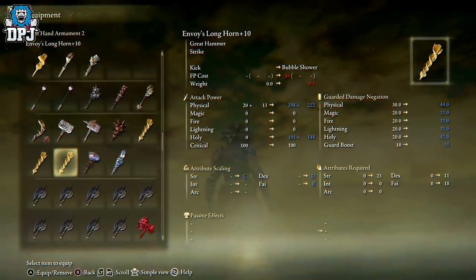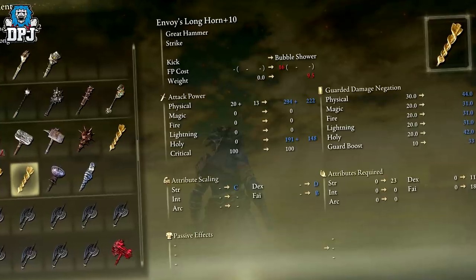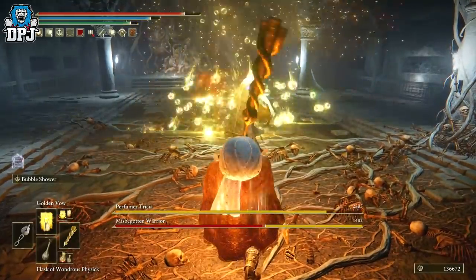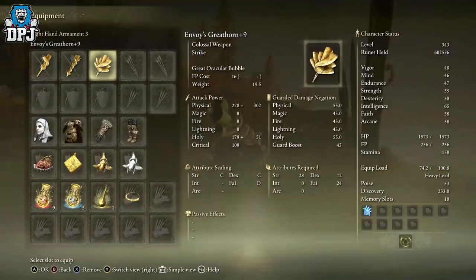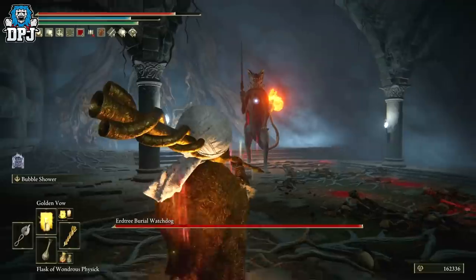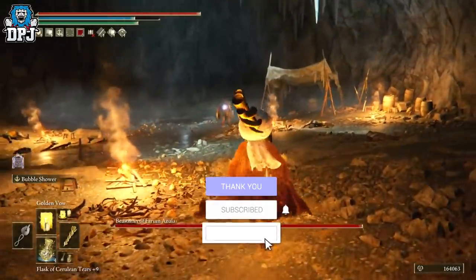First up we have the Envoy's Longhorn. This is a weapon I already dedicated a build to, because as soon as I saw it I knew that had to happen. Even without a build, this thing truly hits like a truck. The Envoy's Longhorn is one of a family of horn weapons, but this is by far the best of the three. It scales with strength, dexterity, and faith, and it does holy damage — and it comes in seriously good. Buff this thing's holy damage and it becomes one of the best weapons in the game.